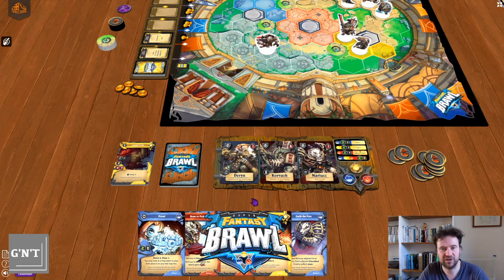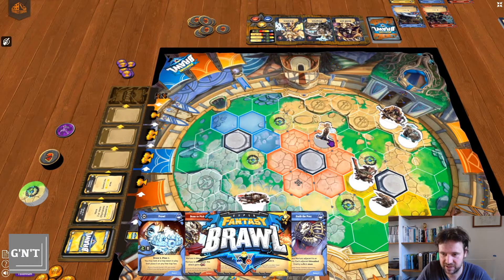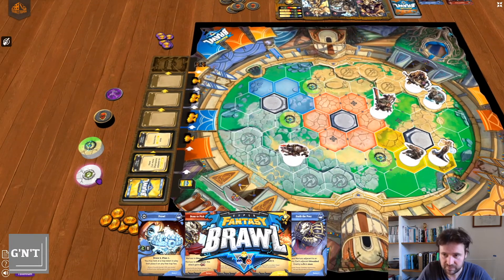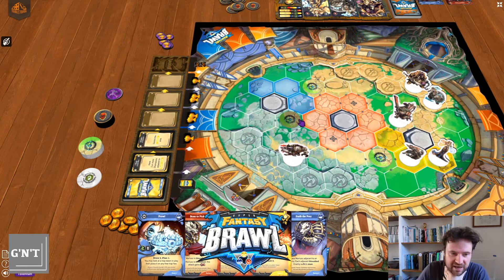Player two would do the same thing — moving, attacking, whatever they're doing. Let's say she jumps to there and Goldar pulls him into there. If you ever trigger a trap, the player controlling that character grabs one trap token and places it into an available trap hex. Then put the triggered token back into the deck and give it a shuffle. Then that player finishes their turn.